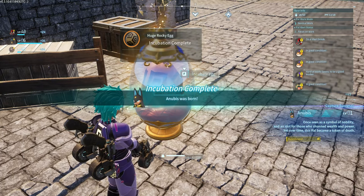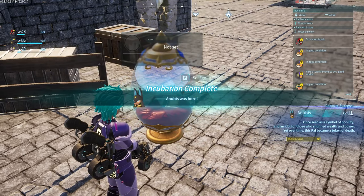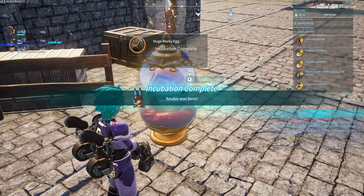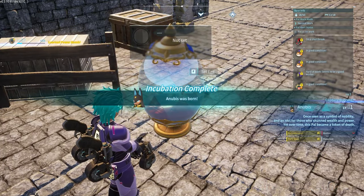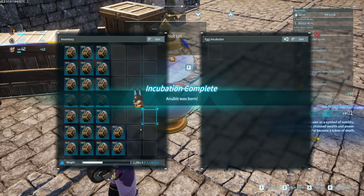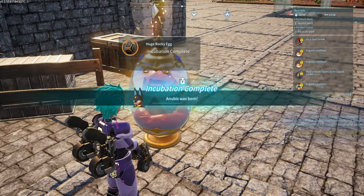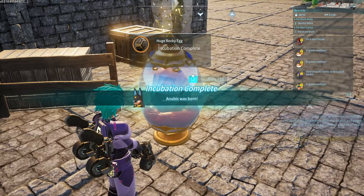I really hope the devs at Pocket Pair will incorporate some sort of pal — like a mommy goose pal — that will just grab all the eggs from the farm and start hatching them automatically. I don't even care if it takes five days to hatch 116 pal eggs. I'd leave my PC on even at two fps and just let it go — that would be so much better.